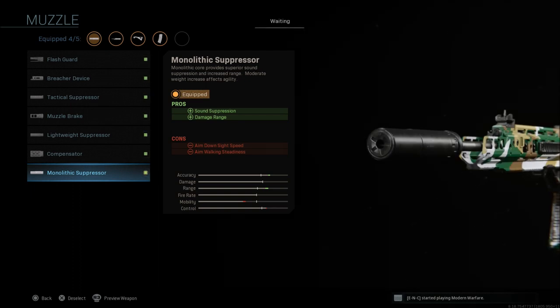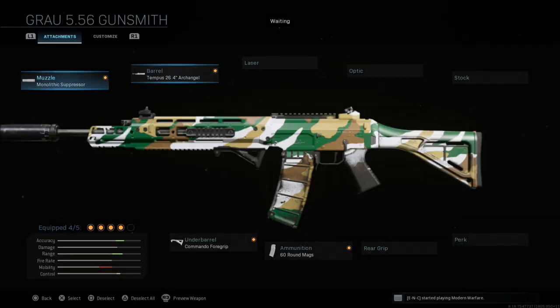The first attachment we're going to go with is the monolithic suppressor. It gives you sound suppression and damage range, with aim down sight speed and aim walking steadiness as your cons.